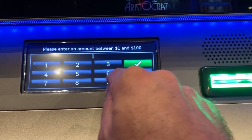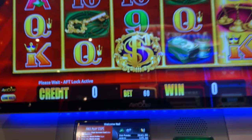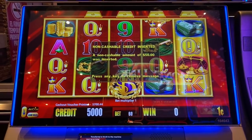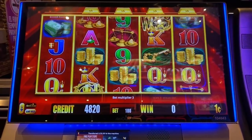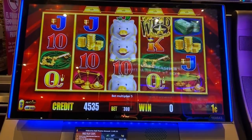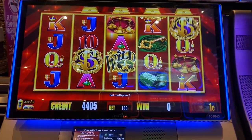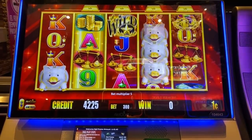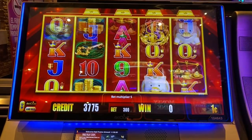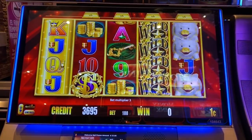I've got like $420 of free play here and let's do $50 to start. We're gonna play Gold Bonanza, one of my good old favorites. We're gonna alternate between a dollar eighty and three bucks a spin. I forgot how much free play I had — it's like $420, $430, or $450 something like that, so we'll see when we get out of it.